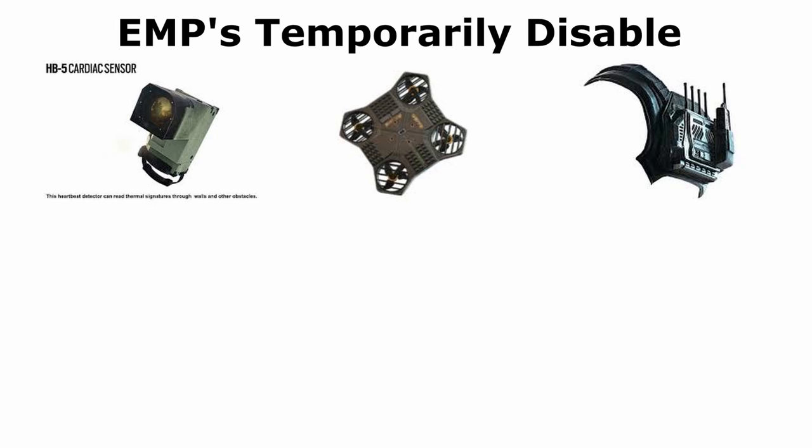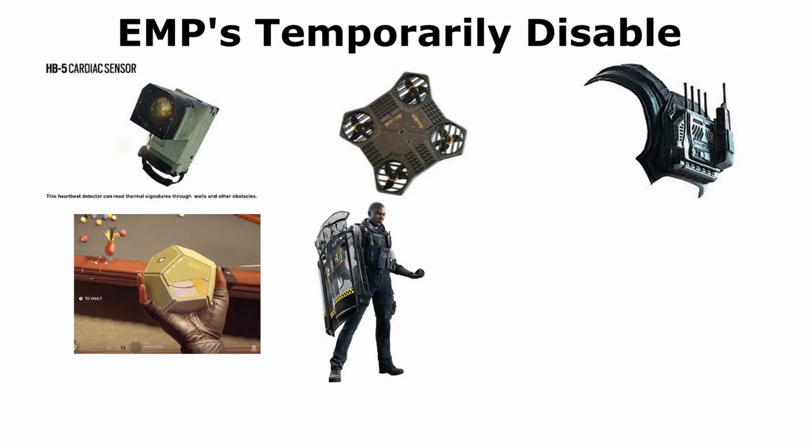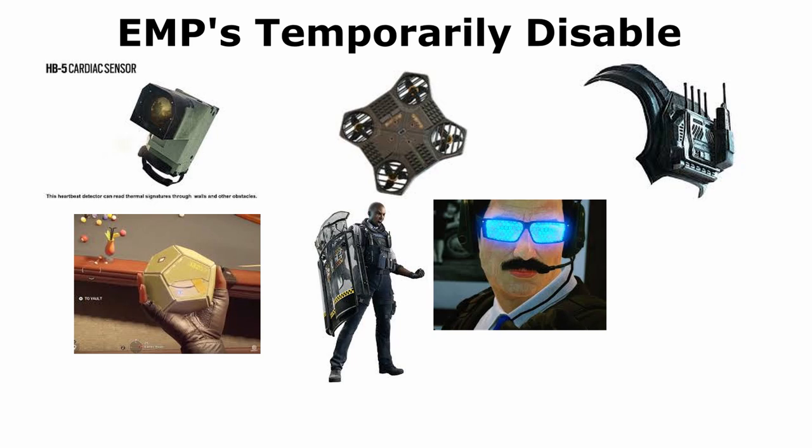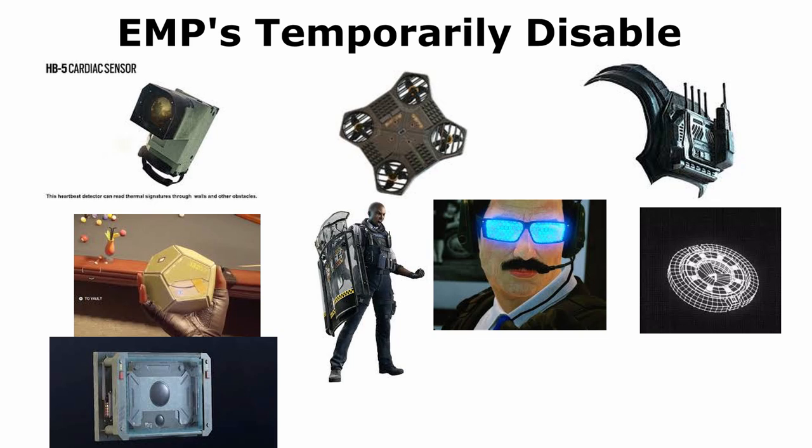The EMPs will temporarily disable Pulse's heartbeat sensor, Yokai drones, Vigil's ERC-7 ability, Alibi's prismas, Clash's CCE shield taser, Warden's smartglasses, Wamai's magnets, Valkyrie cameras, and Maestro's evil eyes.